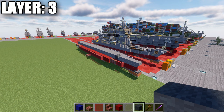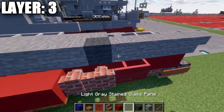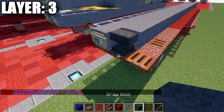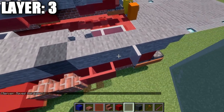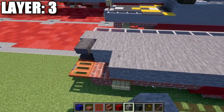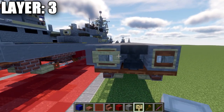For layer three, start by placing a brick upside-down stair on top of the red stained glass pane. Go back from the stair with four stone blocks, then a gray wall block, followed by a long row of stone going all the way to the back — 26 blocks long total — with an anvil on top of the last acacia wood trapdoor at the very end.